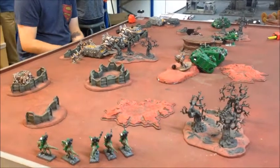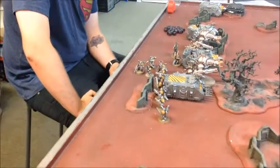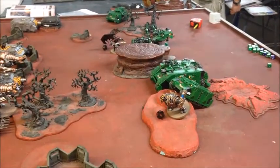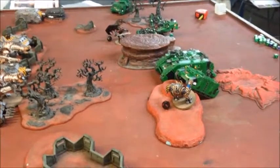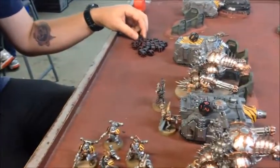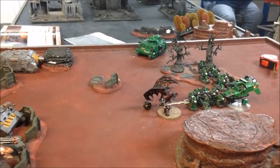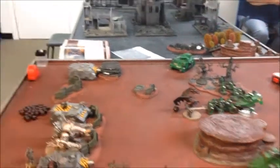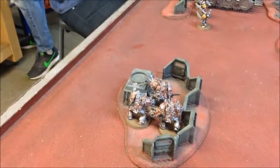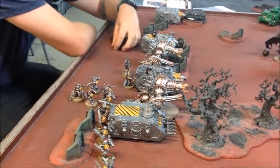Iron Warriors turn one, and they did what they do best — blow stuff up with big guns. Obliterators deep struck down, one chaos squad disembarked from the Rhino, and the Daemon Prince and Hellbrute ran forward to slow me down. In the psychic phase the Sorcerer killed one Terminator with a power, then put Prescience on that Forge Fiend. The Daemon Prince put Diabolic Strength on himself.